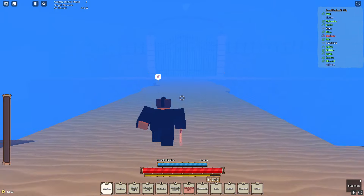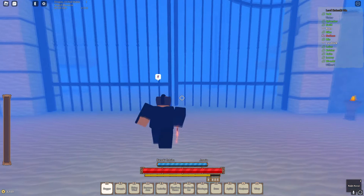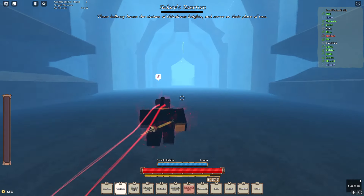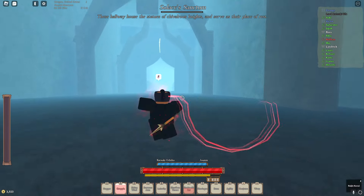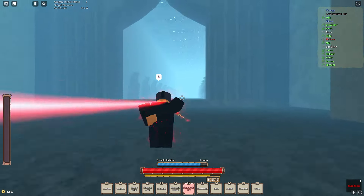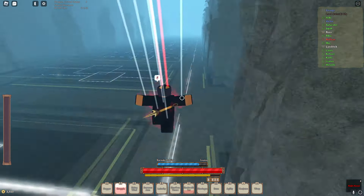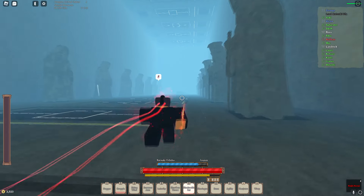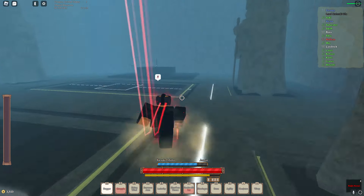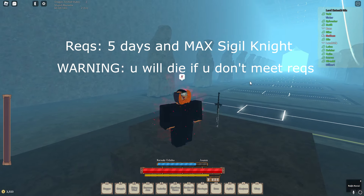Come down here and take a left, come down this bridge — you'll see a giant gate, it's not locked or anything, it just looks slightly open. You'll be at the end of the hallway. You need five days and max Sigil Knight to pull this, or else you will die.